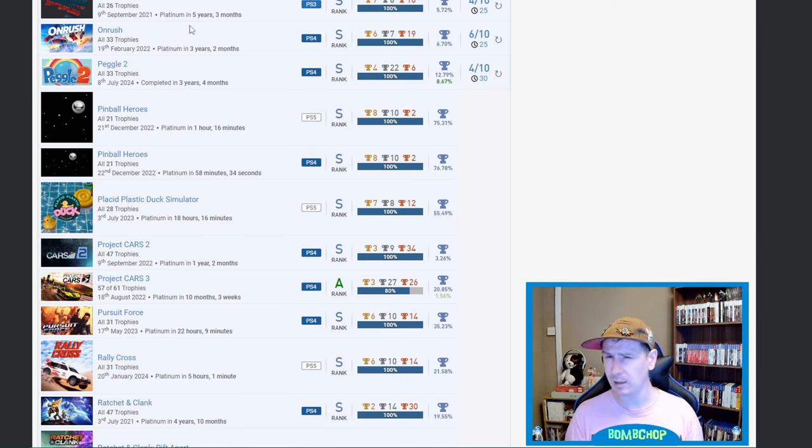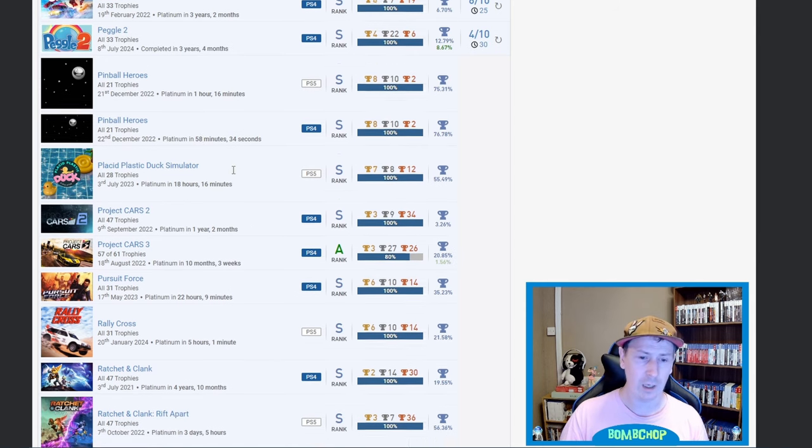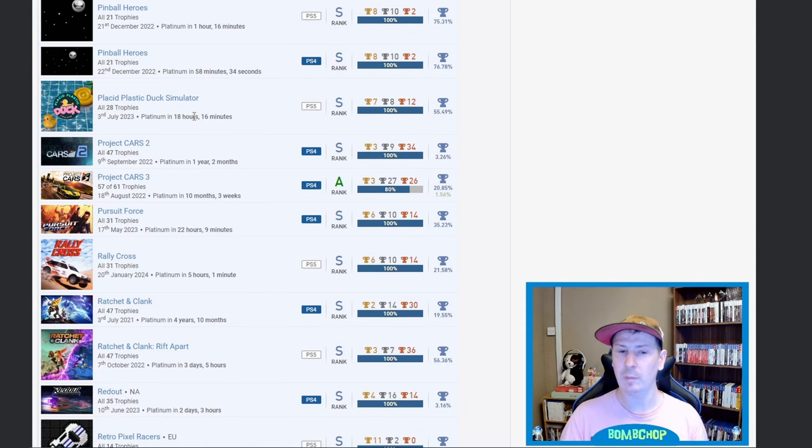OnRush next at 6.7 percent, 6 out of 10 difficulty, 25 hours — I actually picked this up in the store a couple of days ago, and I do believe it's unobtainable now, though I'm happy to be proven wrong. Peggle 2 — nice. Pinball Heroes twice. Plastic Duck Simulator — whatever the hell that is, kind of intrigued.